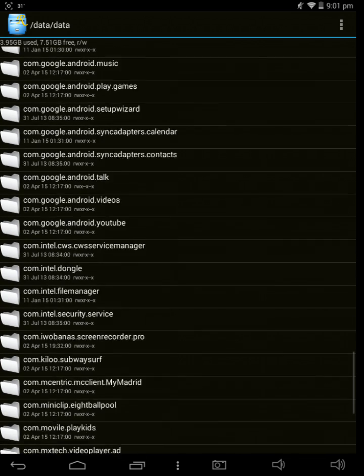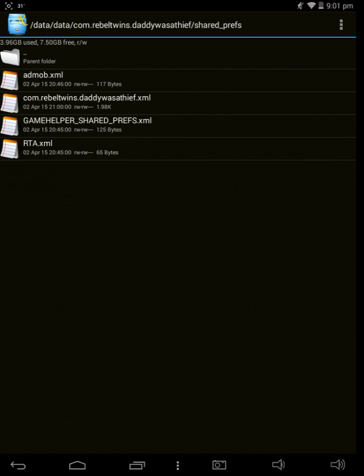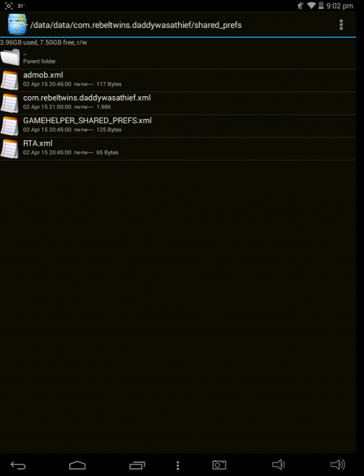So I go to com.RebelTwins.DaddyWasAThief, click on it, and then to hack the game you have to go to SharedPreferences — always in this folder, because that's where the extra file is from which you can hack the game. Now there will be several files. The number of files doesn't matter because each game has its own number of files. You have to open each one of them and find the one which has the total number of coins and everything you want.